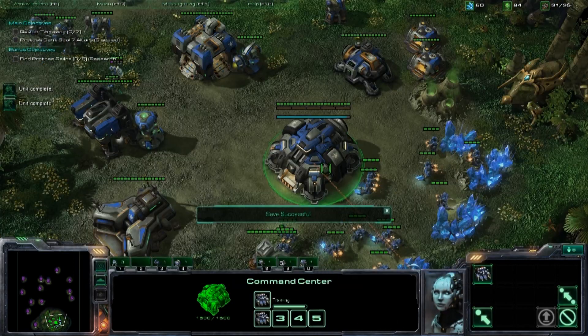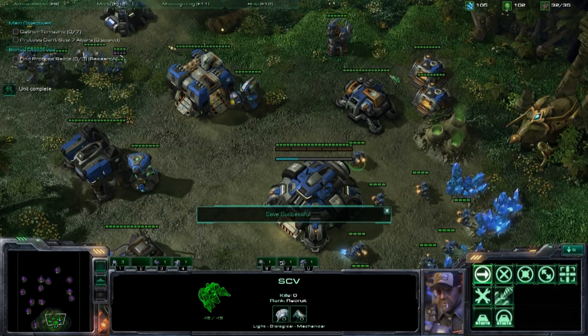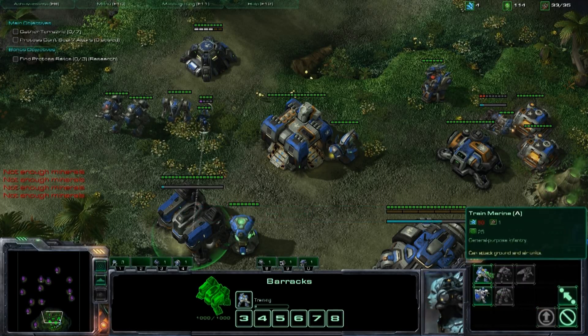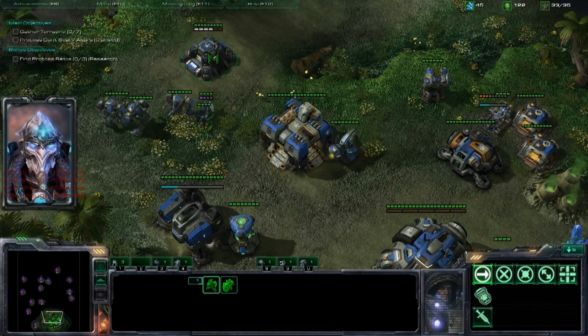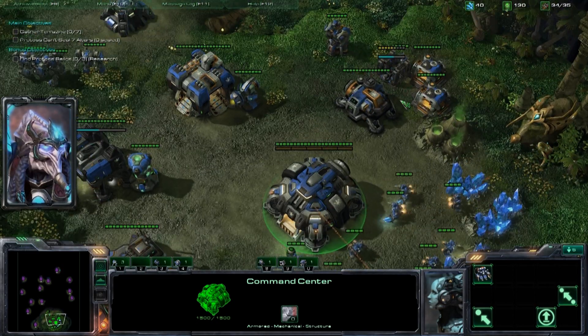There's going to be a base in the upper right corner — it's a little mini base — and the majority of the Protoss base, I think they have two or three mineral fields back there, is going to be in the upper left-hand corner. Now, a lot of this level is triggered on cues.